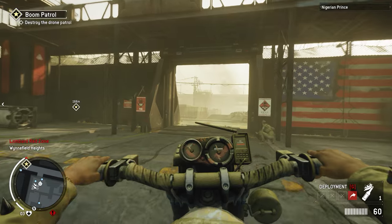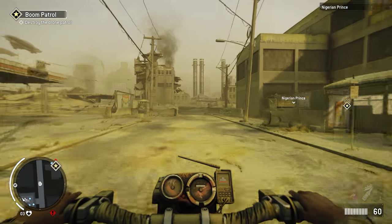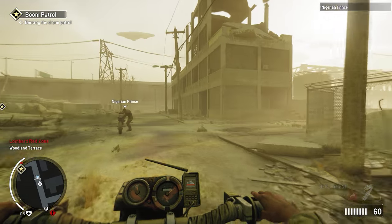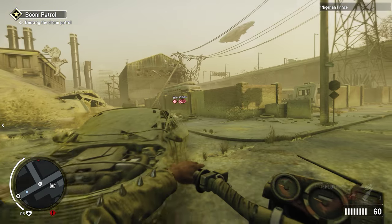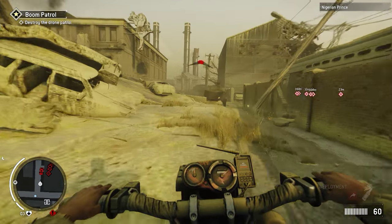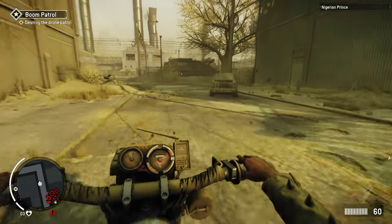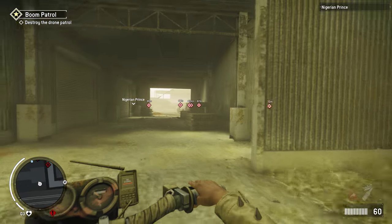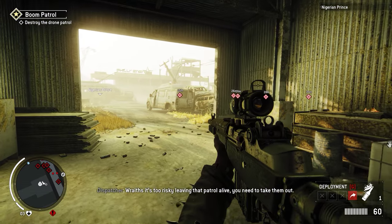On this character I don't have the perk that lets me... I just keep forgetting that X makes me get off the bike. I just drove by a Humvee, look out. They're closer this time. I gotta find somewhere to stash my bike. I'm gonna put it in this warehouse. It's too risky leaving that patrol alive, you need to take them out.